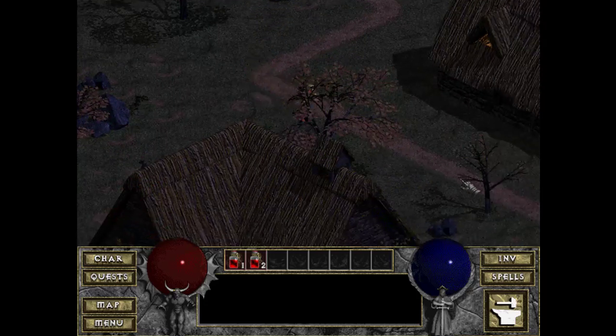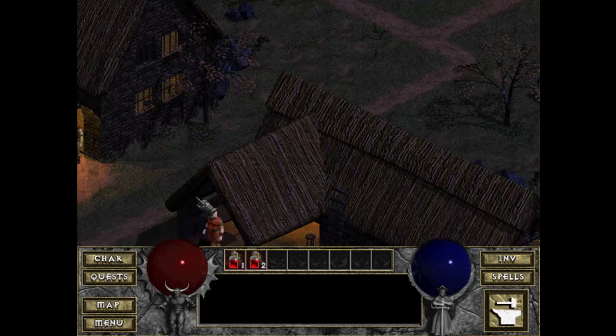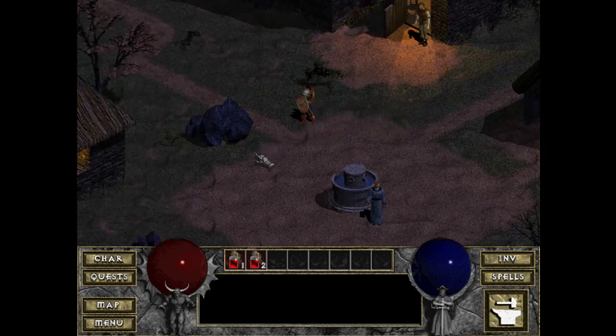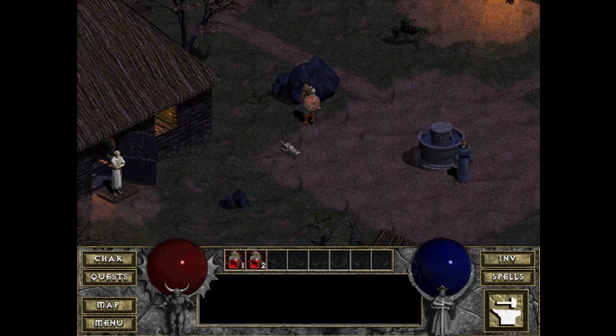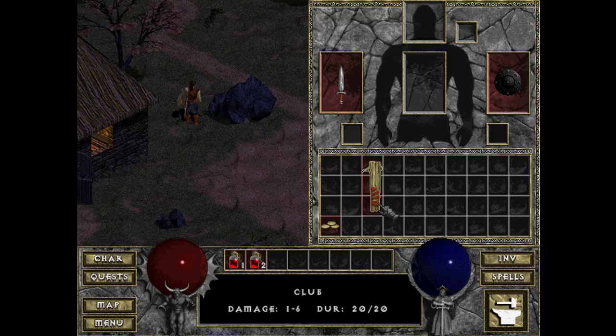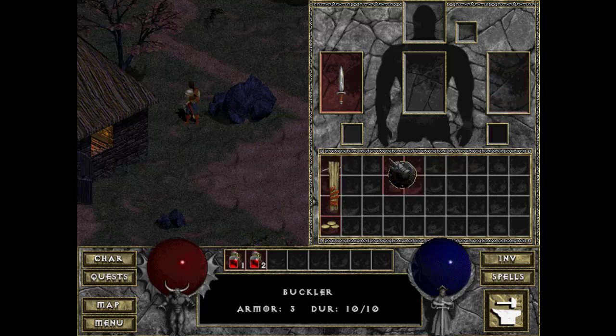Another thing that miffed me about the original: Diablo 2 brought in a stash — a chest in town where you could take things from inventory and store them. The inventory storage system — most modern games have items taking one slot, but this game uses a grid method where items take up different sizes. The short sword takes three vertical slots and can't be rotated, and a shield takes up a two by two grid.